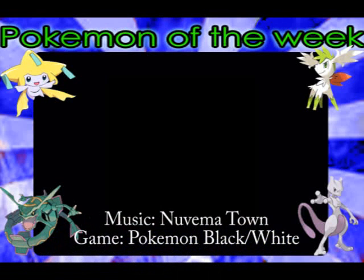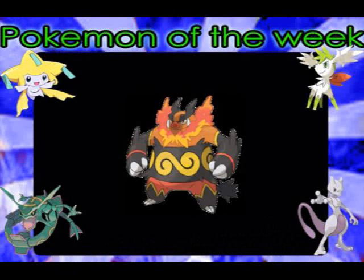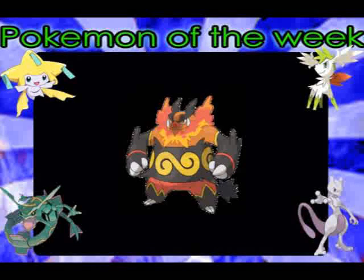Good day everyone and welcome to another episode of Pokemon of the week. In this episode I am going to be taking a look at the fire type starter Emboar. Emboar is one of the starter Pokemon of the 5th generation and its first form is Tepig of course, and it can be obtained as a starter in Pokemon Black and White. The Pokemon is called the Mega Fire Pig Pokemon.